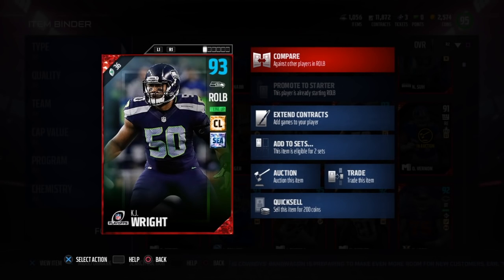What's up guys, today we got the playoff KJ Wright, 92 overall coverage linebacker with Seattle chemistry. I do have some chemistry boost with him, so keep that in mind. He's 6'4.